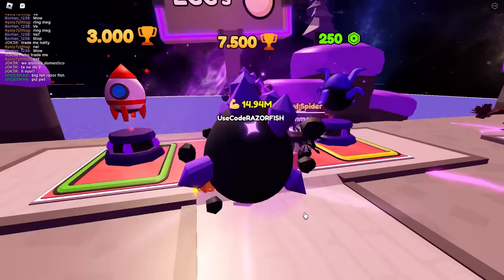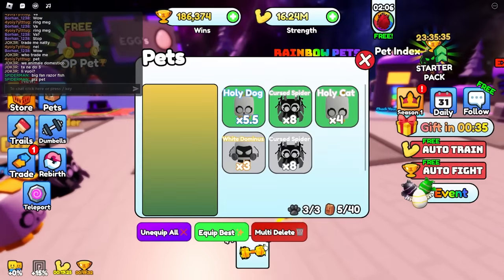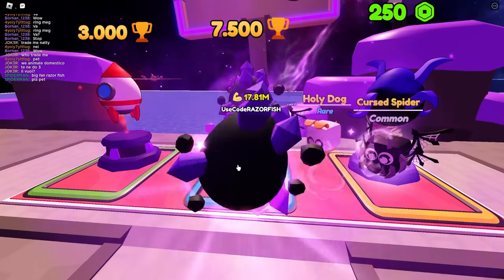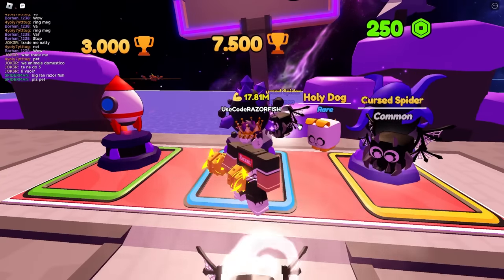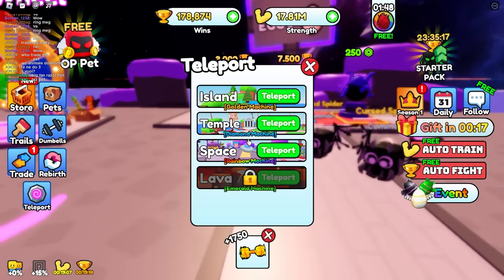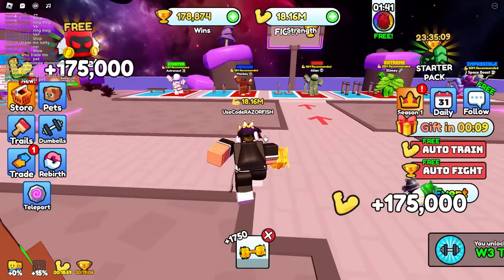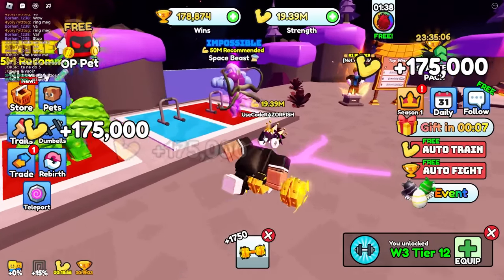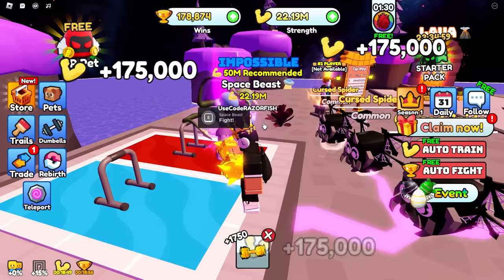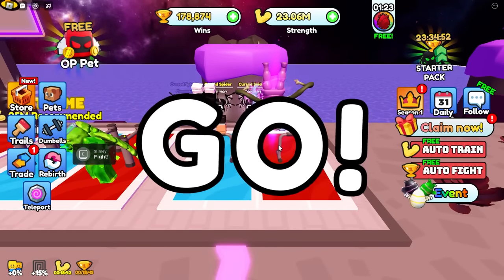With the wins I have I can easily buy these eggs here - they only cost 7,500 wins which is very little. That's 8x! I didn't even buy extra pet equip slots and I'm getting insane strength. We can make these pets golden and rainbow but I haven't done any of that. There's a golden machine, diamond machine, rainbow machine, and emerald machine and I've done literally nothing - just base pets and we already defeat these bosses.